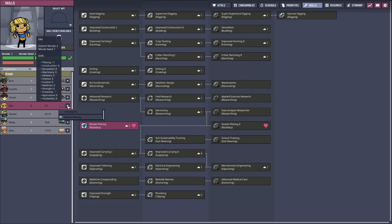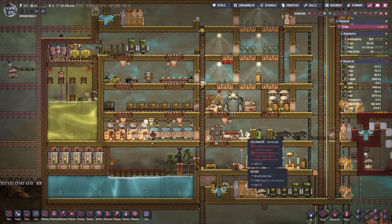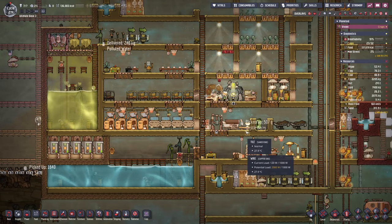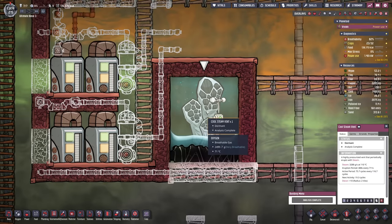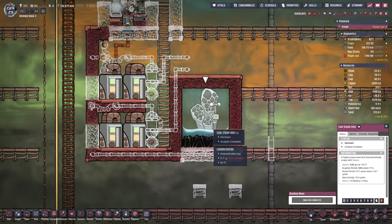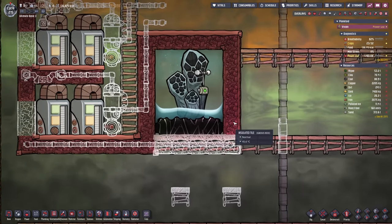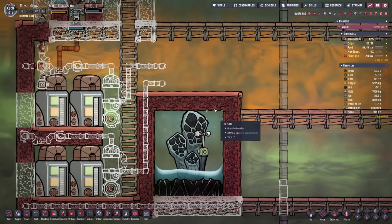She's gonna get into rocketry — though that was probably a mistake. It's not the most important thing to do right now, but my thinking was to get her the exosuit training as soon as possible so she's much faster while wearing it. I just realized the cool steam vent is dormant — so 19.3 cycles is the amount of time we have to finish the contraption. It is a lot of cycles but I still want to be aware of it.